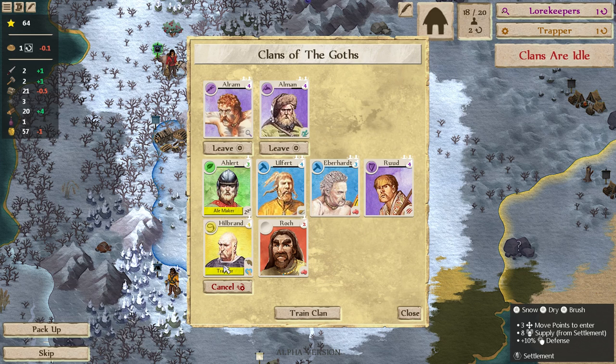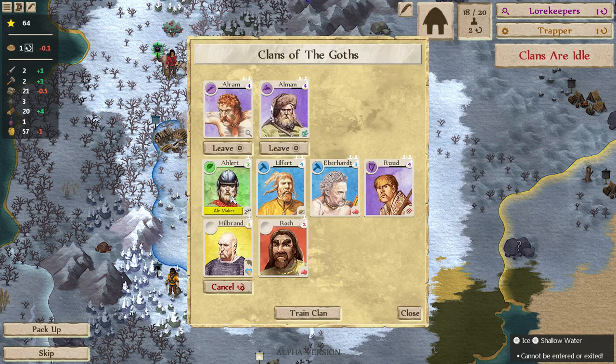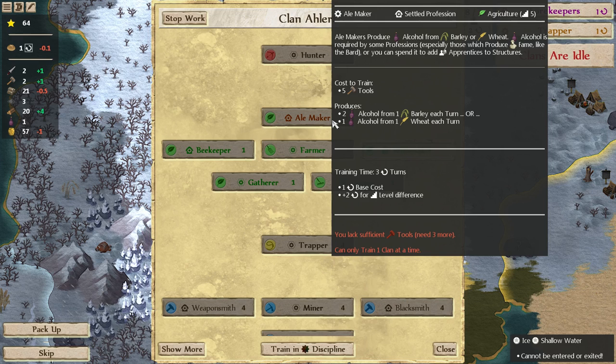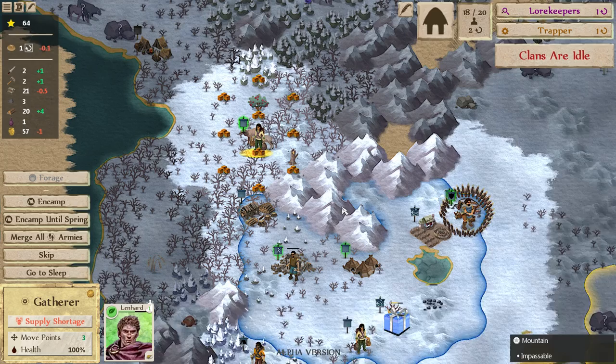We can delete the note because that's already on its way. It's getting close to spring here, not quite there yet. Three turns for the Ale Maker because it's another tier up — you can see in the upper right corner, that tooltip — it's a level five agriculture profession. So maybe we should start on that first, next turn.